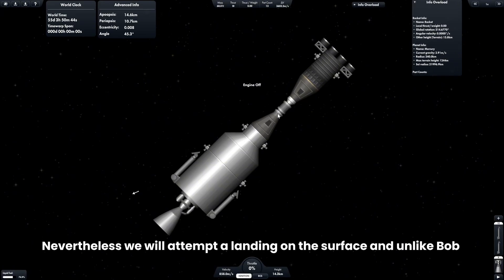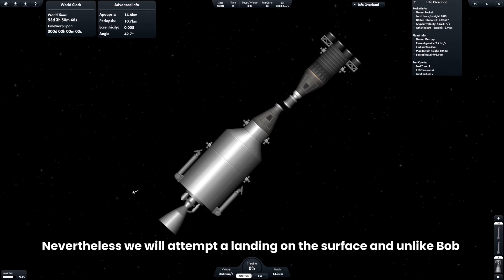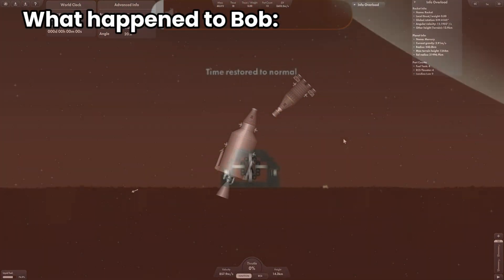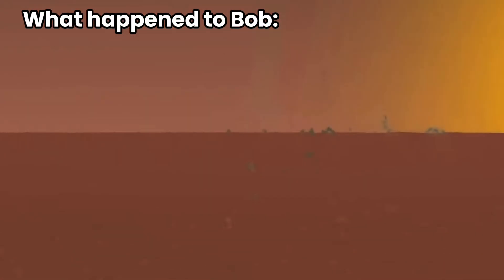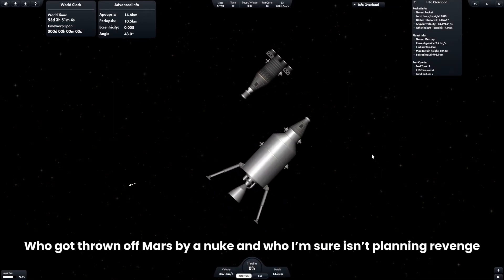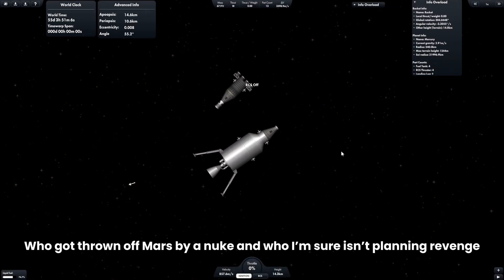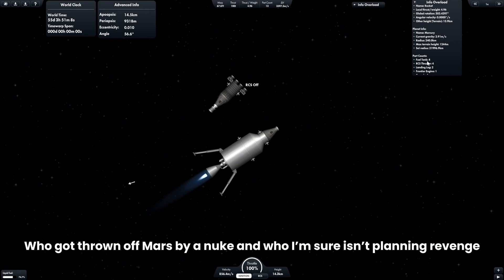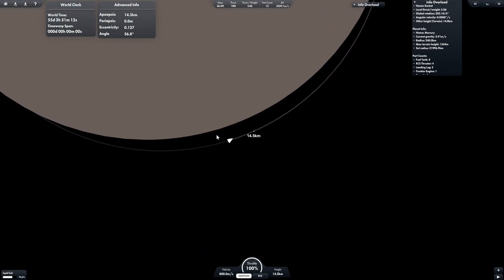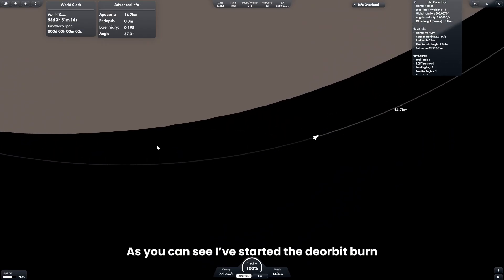Nevertheless, we will attempt a landing on the surface — and unlike Bob, assuming you remember what happened to him, who got thrown off Mars by a nuke and who I'm sure isn't planning revenge — unlike him, we will safely return to orbit. As you can see, I've started the deorbit burn.